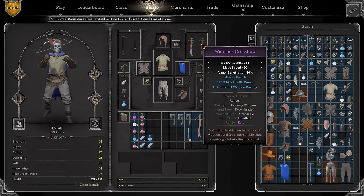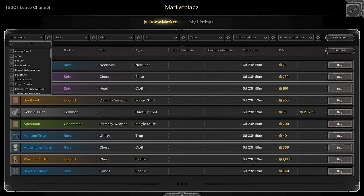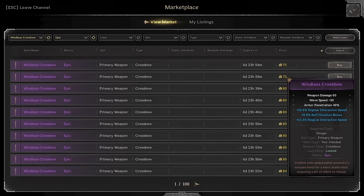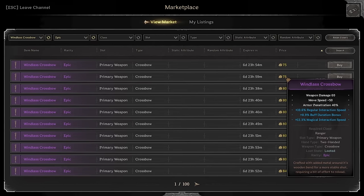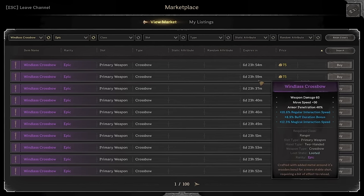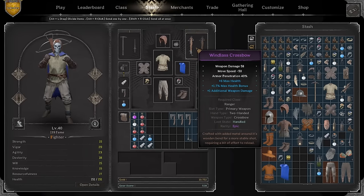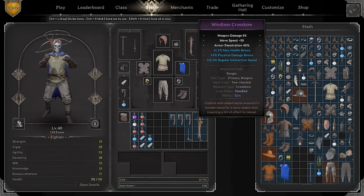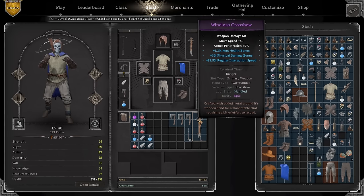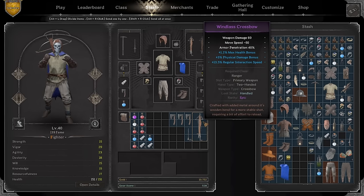One thing I want to mention: the Windlass. The Windlass is OP. Not only is it cheap — right now in the market the epic quality only goes for about 75 gold, which is absolutely nothing — and for 75 gold you get a Windlass that shoots for 60 damage with 40 armor pen. We're gonna run two of those. I'm not gonna play with a survival bow; I'm simply going to play with a double Windlass crossbow. My basic strategy is to wait until we land one crossbow shot and then push.